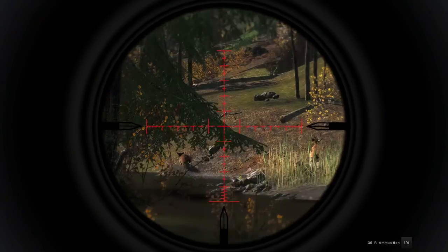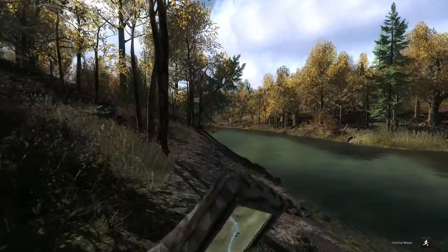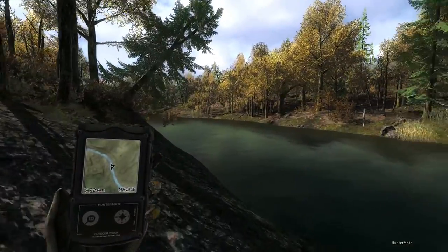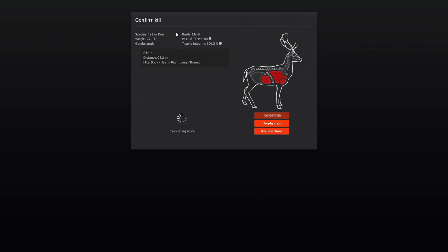That shot will bring him down. We could actually try to get another one, but being level 1 with all weapons does not make that very easy. We'll go check out our better buck. The only kind of downfall is we did shoot him in the shadows, so it may not be the best for a trophy shot — but actually I think there's going to be room. 77 kg. Maybe that darker fur type is called Menil. 143 for that guy — 67 CSS would say that's not exactly huge, but I still like the look of it.